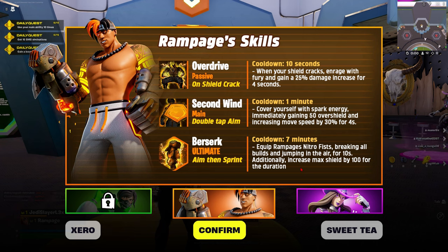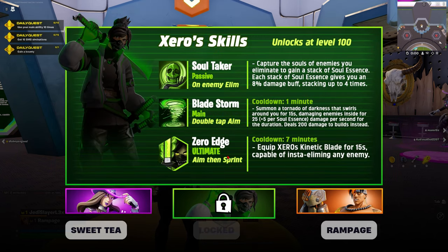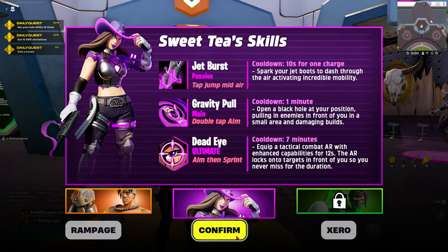Zero — Soul Taker passive: on enemy elimination, capture souls and gain a stack of soul essence. Each stack gives an 8% damage buff, stacking up to four times. Bladestorm ability — double tap aim, one minute cooldown — summons a tornado of darkness swirling around you for 15 seconds, damaging enemies inside for 25 plus 5 per soul essence damage per second, and deals 200 damage to builds. Zero Edge ultimate — aim then sprint, seven-minute cooldown — equips Zero's energy blade for 15 seconds capable of instant killing any enemy. We are gonna go with Sweet Tea.